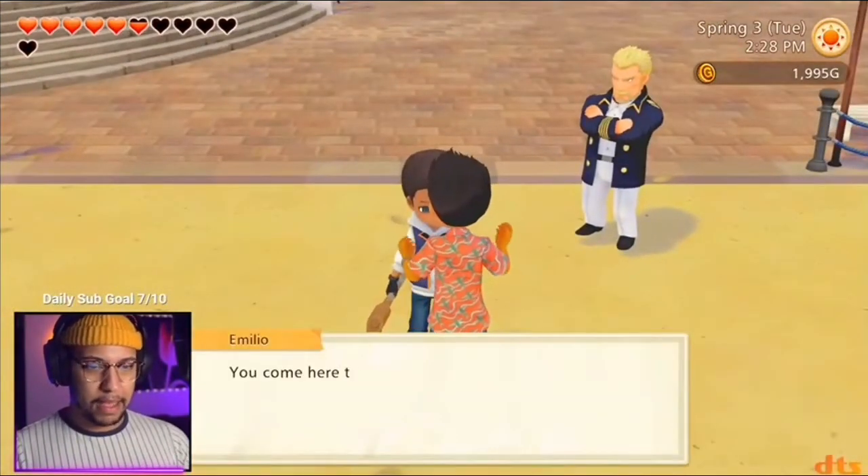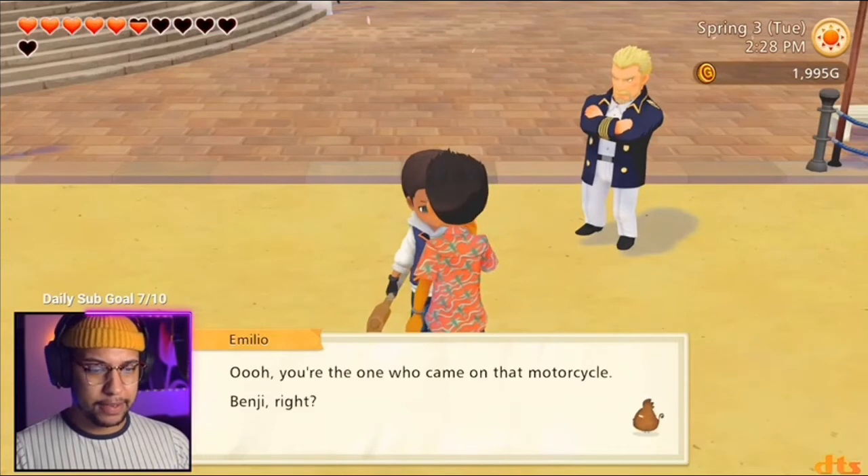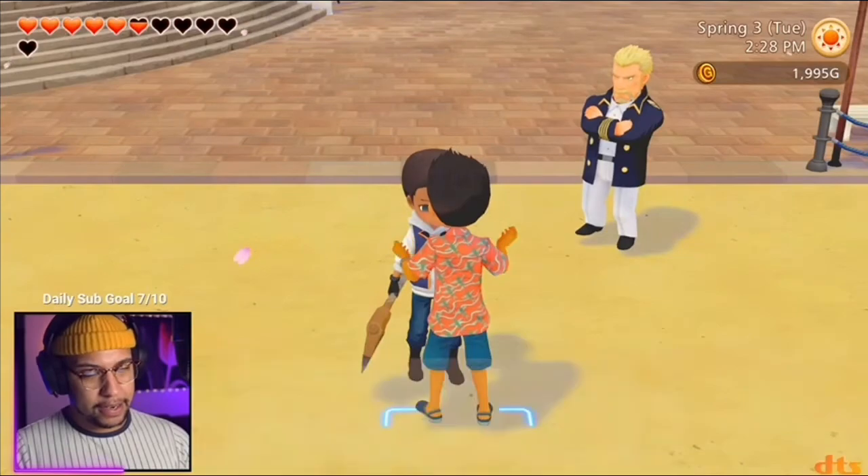Hello, who are you? Yo — Emilio. You coming here to sightsee? I can guide you around if you want. Oh, you're the one who came in on the motorcycle. Benji, right? I'm Emilio — don't you forget it now, okay?